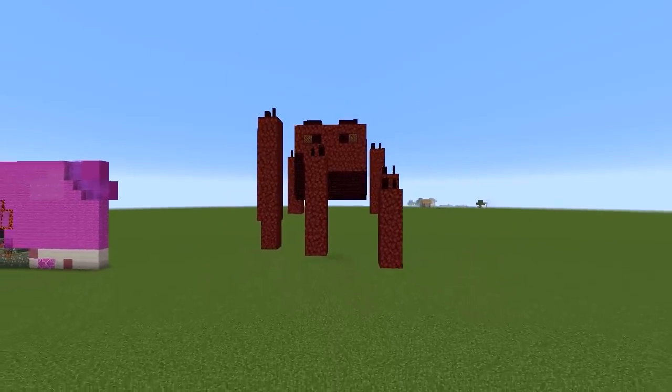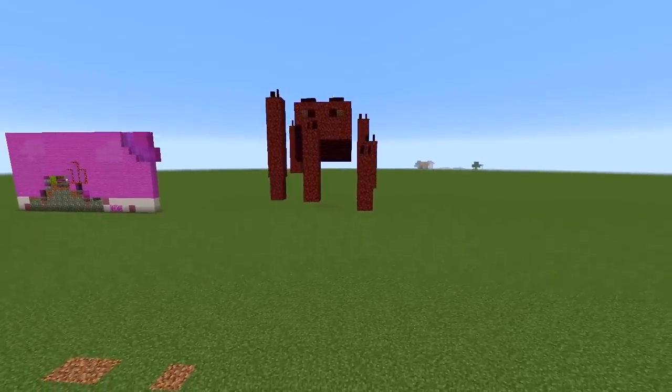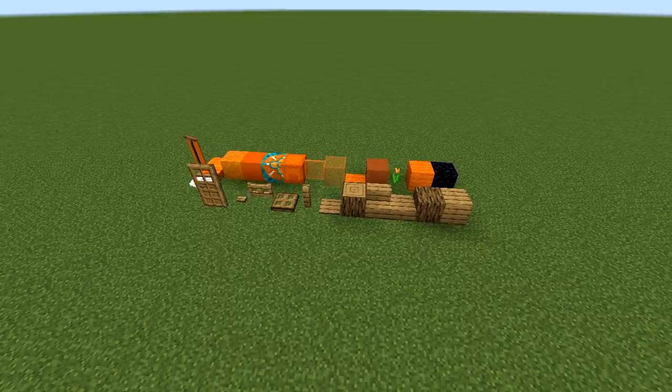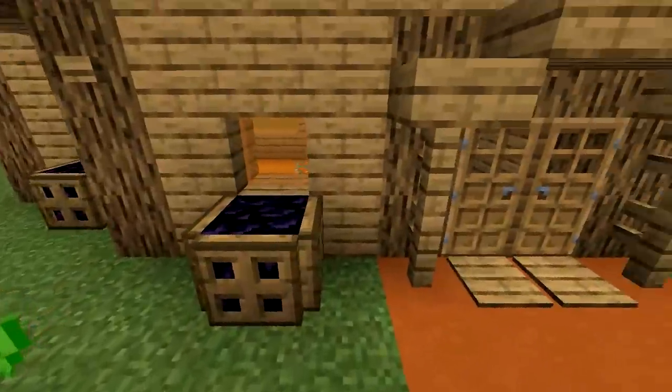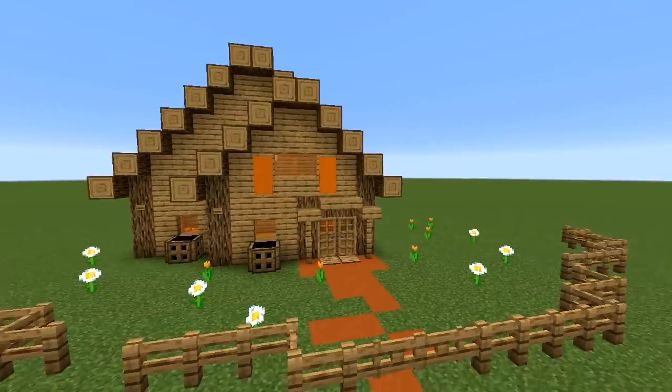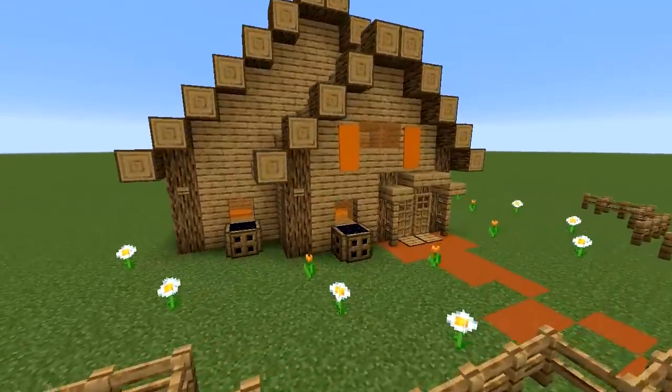Speaking of O's, that's our next letter — big fat O. A nice orange selection. I made a pretty nice house, except it's got obsidian for flower pots because we've got no grass and it's very empty inside — slash very orange. The house is quite nice, pretty cute. Take away the obsidian.